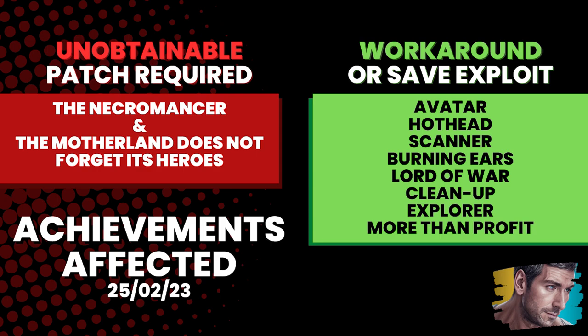If you're looking to play Atomic Heart today, which is during launch week, there are two achievements that are going to be unobtainable or difficult to get: the Necromancer, which is to talk to every dead body, and Motherland Doesn't Forget Its Heroes, which is to unlock all achievements. These are only unobtainable because of the achievement tracking bug — once this is patched, it should hopefully resolve the issues with those achievements.